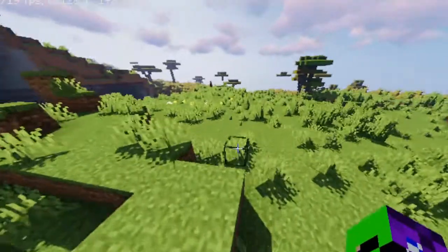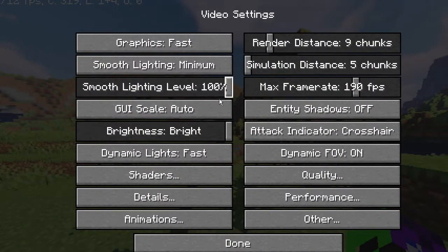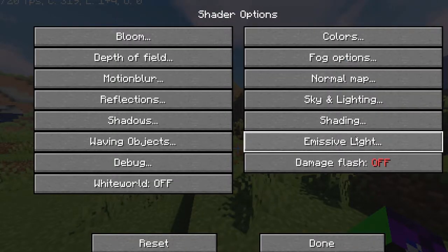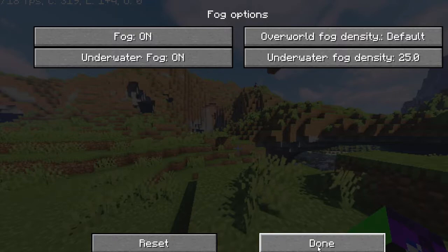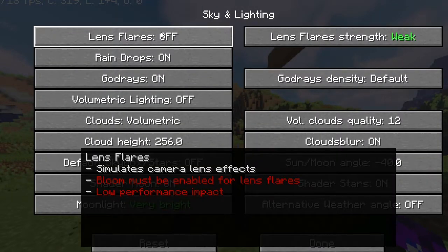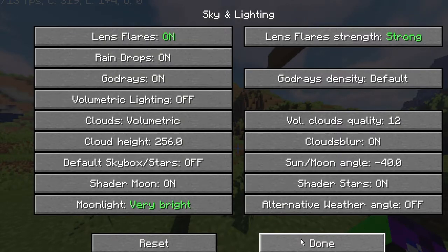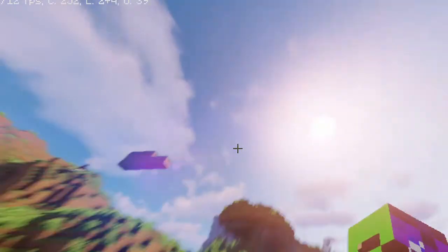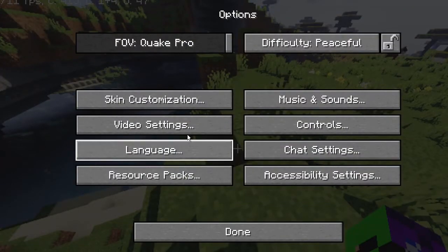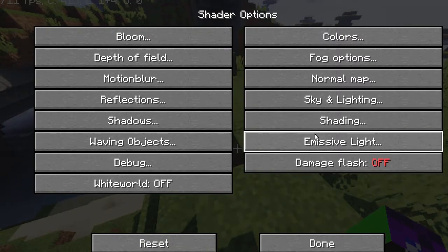You can also turn off your damage flash, which is like that red stuff when you hit animals. It's not photorealistic, sadly — I wish it was, that would make it even better. But it still has the Minecraft look to it. It does miss some light. There's fog options, underwater, sky and lighting, lens flare — you'll see what lens flare does. I actually haven't run it on strong. It's basically like a camera effect. My frames aren't dropping too bad. 30 FPS is still okay, but not great.